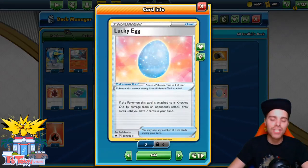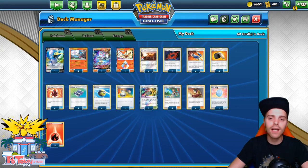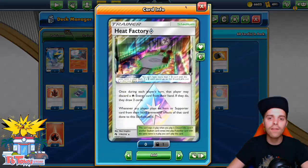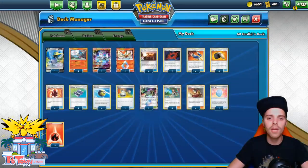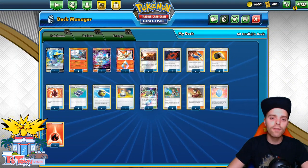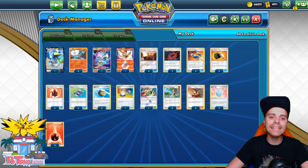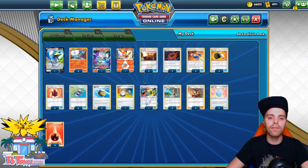We now have Lucky Egg to patch our weakness against things like Marnie and Reset Stamp. That does help out if you're on a low hand size — if they knock out Blastohalon you get a huge benefit thanks to the Lucky Egg, getting up to 7 cards in hand. We have Heat Factory and Green's which can get either your B-Strings or your Fire Crystals immediately. We're also running Victini Prism Star to get back all our energy, so Energy Retrieval isn't necessary since you can easily grab your Fire Crystals immediately.